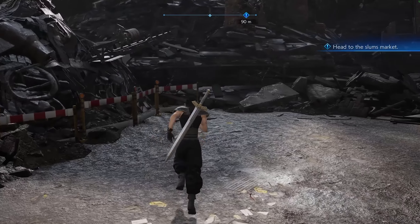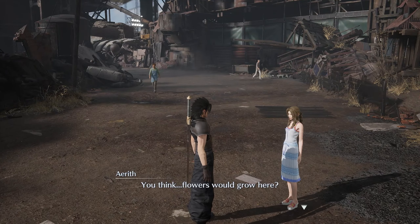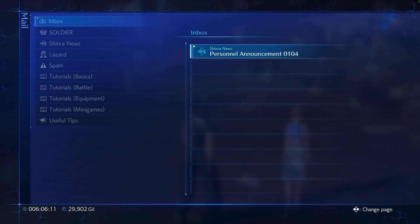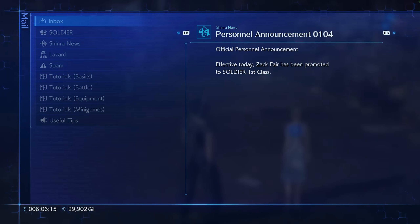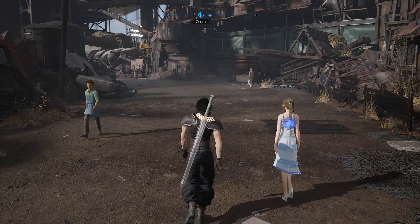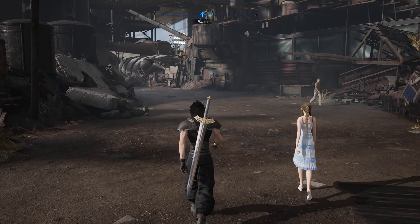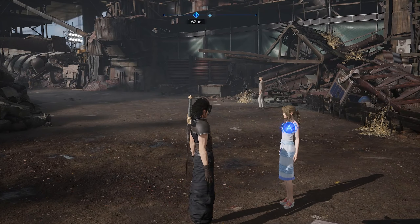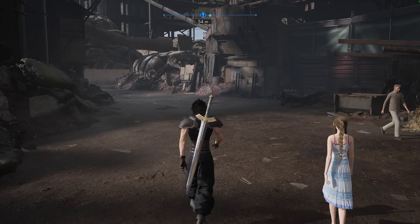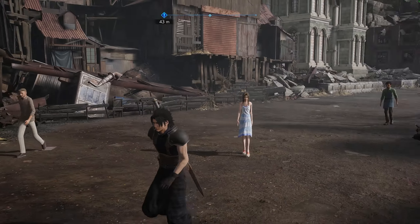Aerith wonders if flowers would grow here. Zack gets mail — a personnel announcement: effective today, Zack Fair has been promoted to SOLDIER First Class. The annoying part of walking with NPCs is they don't walk at the same pace as you.